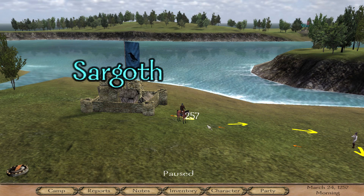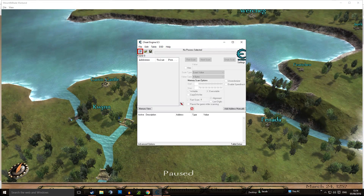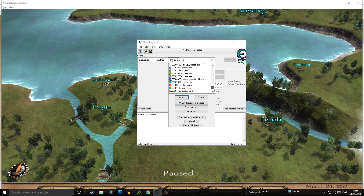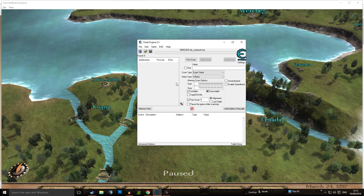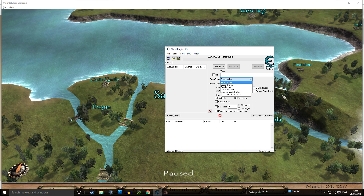Now we're in the game — this is the What If save for the 300 looters. In Cheat Engine, click the button in the top left to select a process to open. Click that, and look through all the processes currently open on your computer. You'll see Mount & Blade Warband — click Open, and it will start reading every value in Warband's memory. Set the scan type to Exact Value.